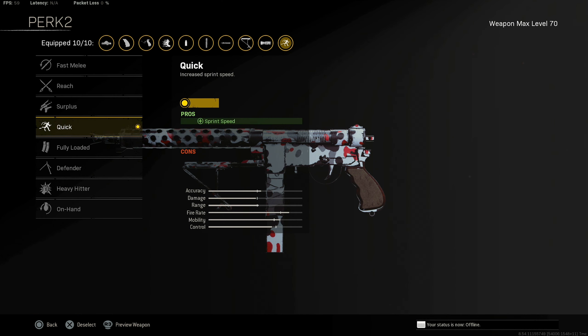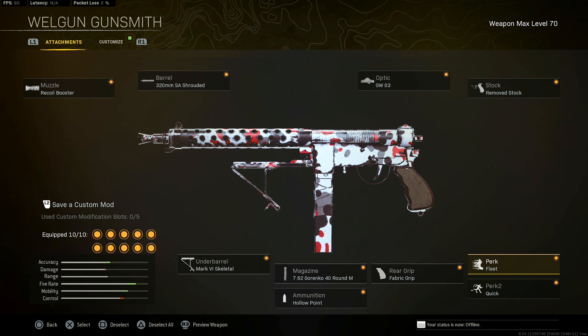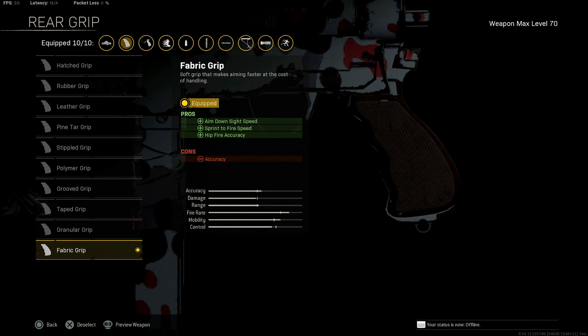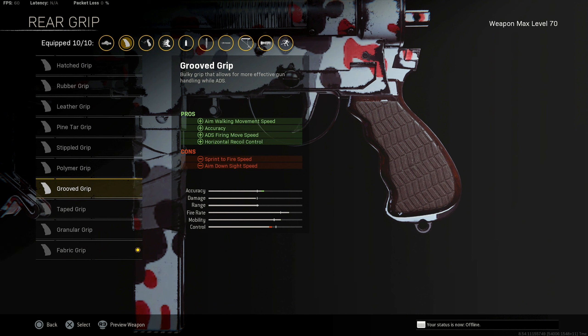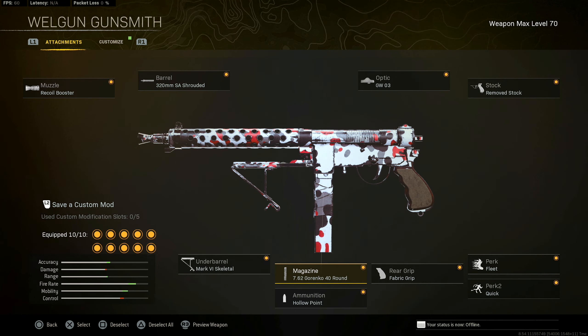For perks, Fleet is the choice — you could also use Gung-Ho, that's pretty solid too, but Fleet is overall a better perk if you're not making a hit-fire build. Then Quick. When it comes to the rear grip, I'd usually recommend the Grooved on an SMG, but because the ADS on the Well Gun is so slow, I'd recommend the Fabric Grip — it helps with sprint-to-fire, hit-fire accuracy, and aim-down-sight time, which are all huge benefits for an SMG like this.